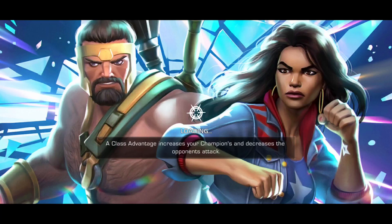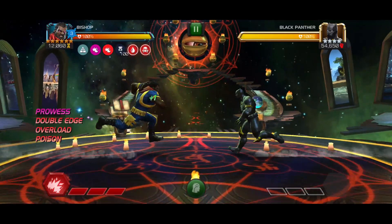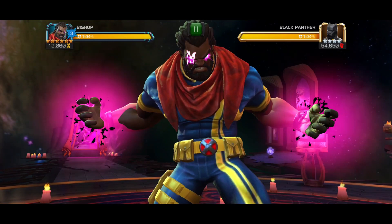I also finished the previous fight with an SP3 so I can start this fight against Roma Legends Black Panther by immediately throwing SP3. I didn't build any prowess first because I want to throw the special while Black Panther is at full health.